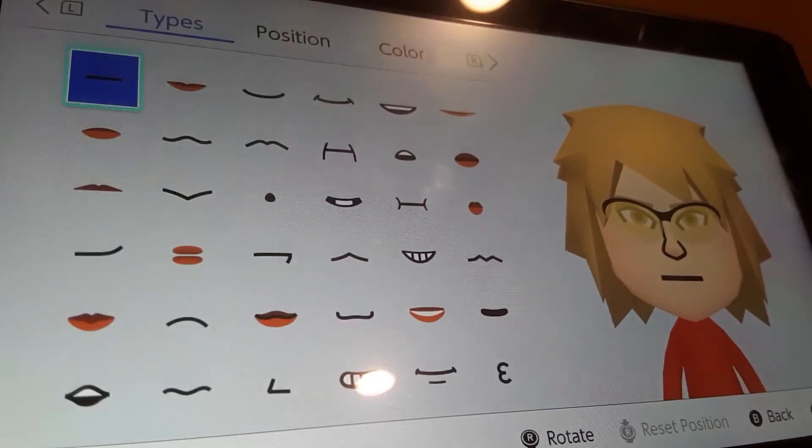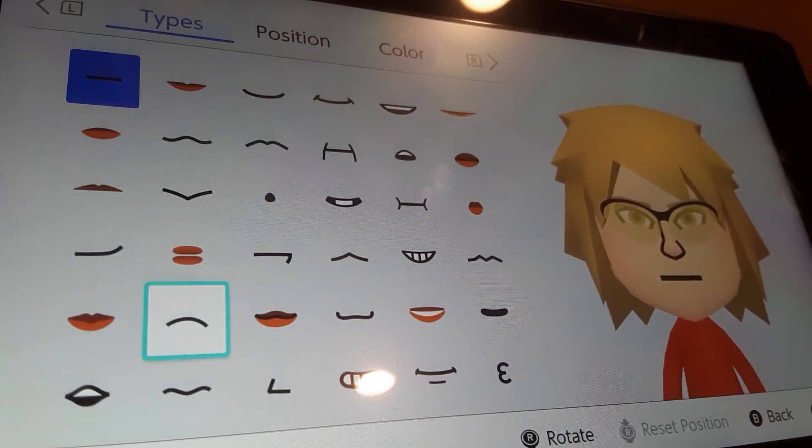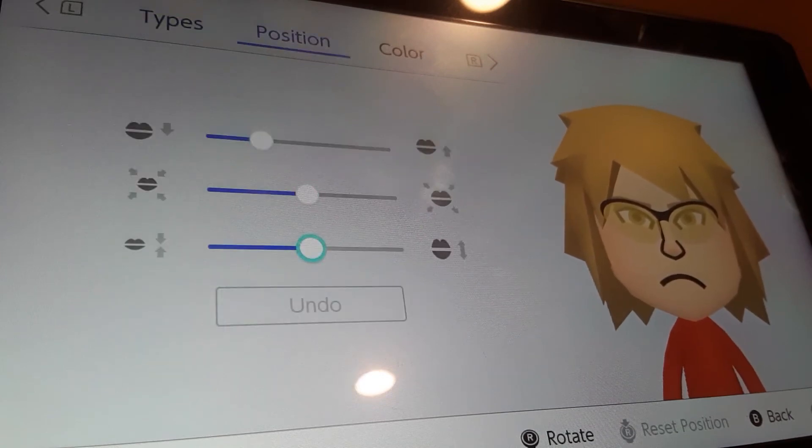We're gonna go to mouth. We're gonna be choosing this mouth. We're gonna flatten it all the way and shrink it by two.